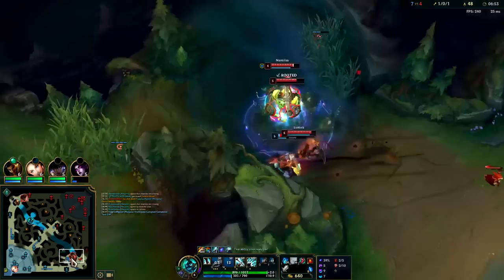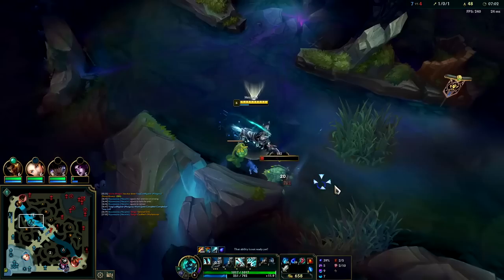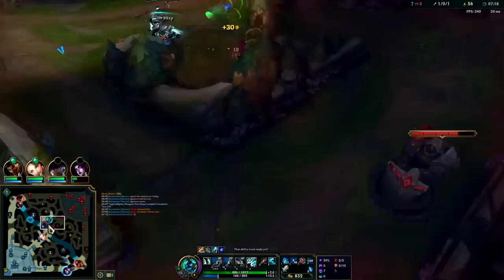We have triple stack on Q. Rengar's bot. He has a lot of attack damage but he's pretty slow. Go ahead and E into his jungle — these camps are up. Rengar can only take his AOE camp so fast, and since he's been lingering bot side heavy here, the chances of these being up is highly likely.